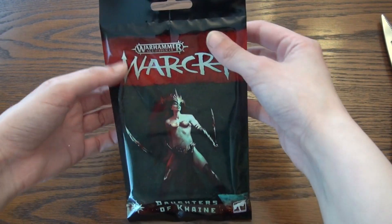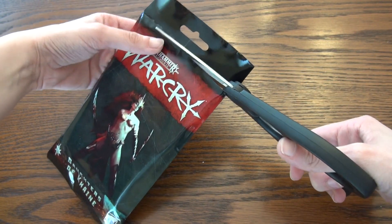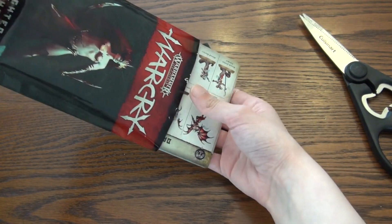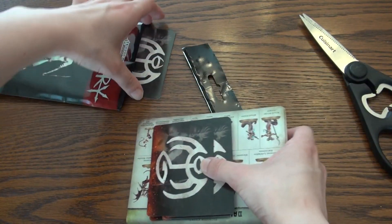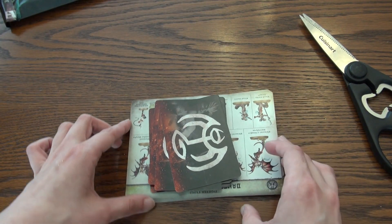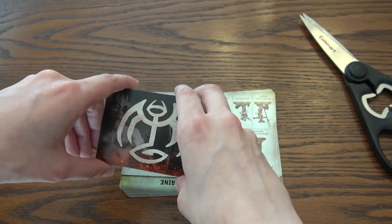All right, let's see what we've got in here — and let's watch me for a moment be horrible at cutting things. Oh, look! So I recognize the symbol already. I have the dice set that they've done for Daughters of Cain. I'm hoping to run them in future Age of Sigmar games, and I guess Warcry as well. I definitely recognize the symbol in these right away, that made me very excited.